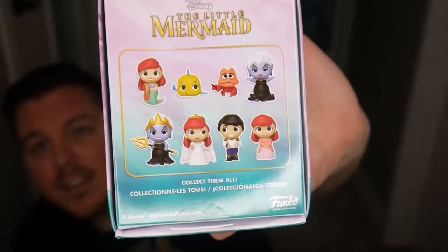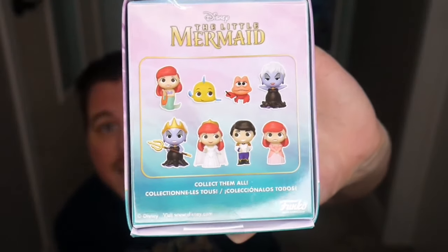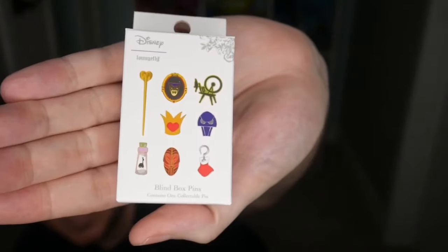These are the ones where you can get two or three different Ariels, two Ursulas, a Flounder, Sebastian, and Prince Eric. I also have six boxes of Disney Loungefly pins from Box Lunch — the Disney villain kind, like the staff, the evil mirror. There are nine pins in this collection. The one I could probably do without would be the Hades one — it just looks like a weird mushroom.